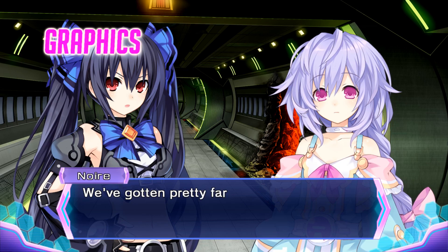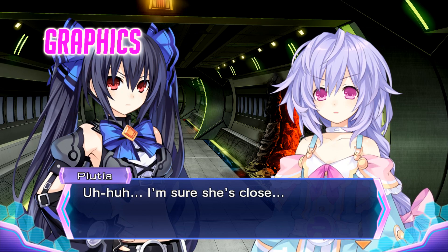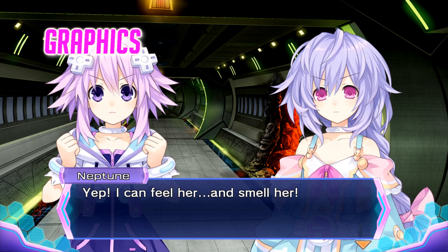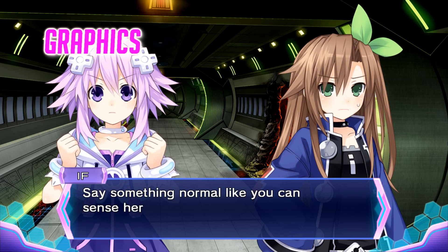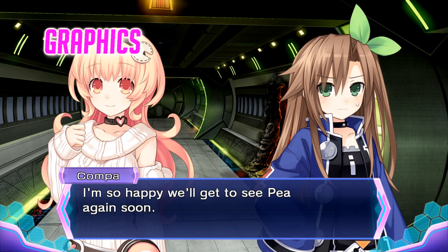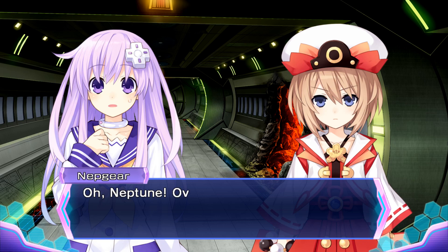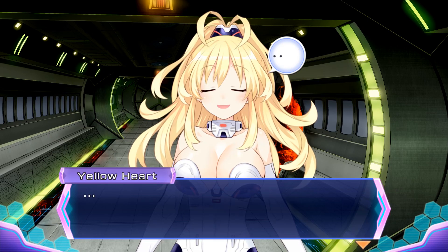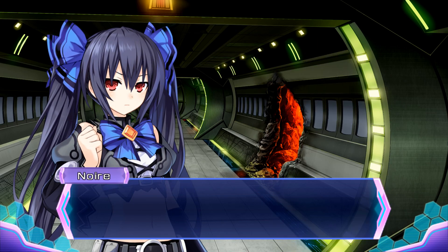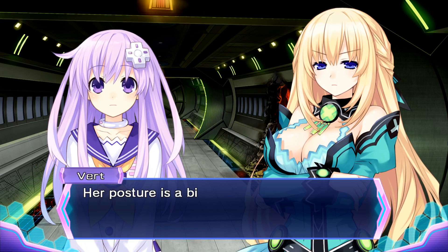Appearance-wise, the graphics basically look the same as Neptunia 2: Sisters Generation, however I think some sections were improved upon, though generally things do sort of look the same. The 2D sections are beautifully animated and the voice actors did a great job as per usual. However, I did notice a slight lack of English dubs in this release as opposed to the previous game, which comes across as rather odd. Being a port from the Vita to PC also means some added graphical improvement — it's not a huge difference you'll notice instantly, but it does make the game look slightly better on PC.